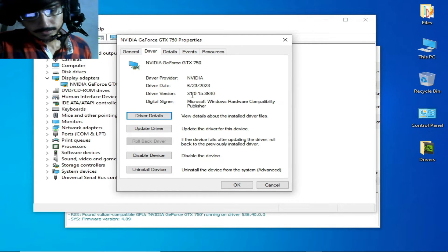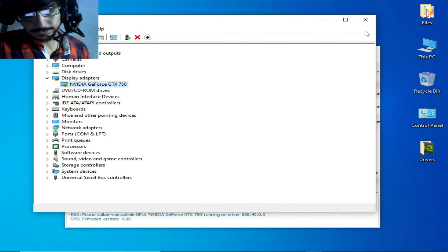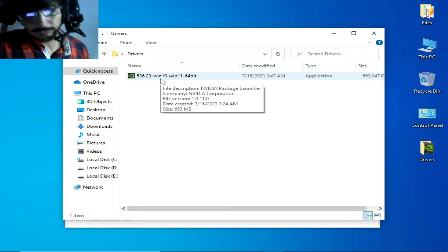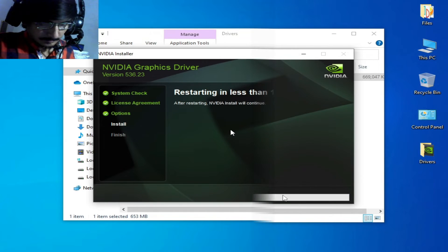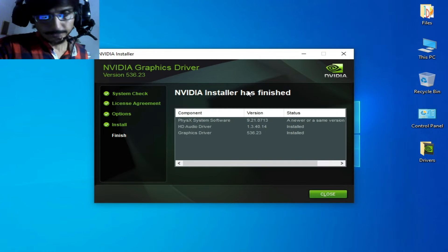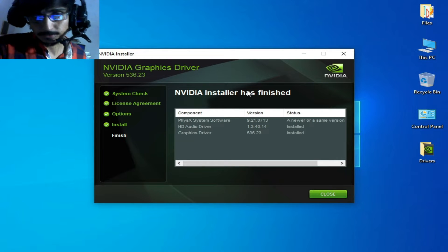My drivers are up to date — you can see 2023 — so I need to change my driver version. I cancel it and go to the new drivers. You need a clean installation; check that option and click Next. Now restart your PC.